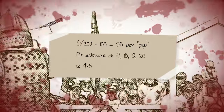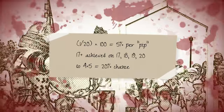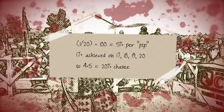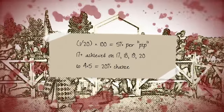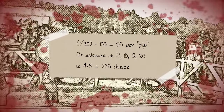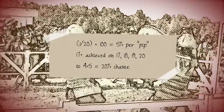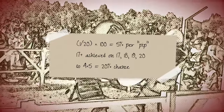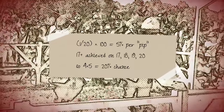A 20-sided dice obviously has 20 possible outcomes, giving a 5% probability of rolling any given result. The really simple method of calculating the probability of achieving a set number or higher — as needed within 3rd edition onwards with difficulty class and armour class, and 2nd edition and earlier with target numbers — is to multiply the number of results that would create a success by 5. For example, need a 17 or higher? Four possible dice rolls will give you that — 17, 18, 19 and 20 — and therefore you have a 20% chance of success.